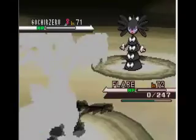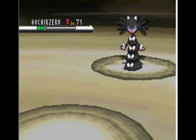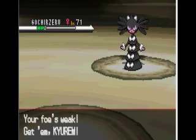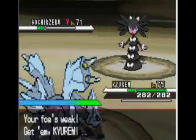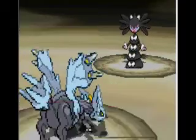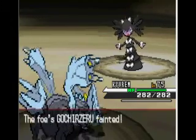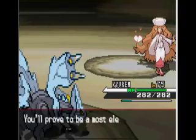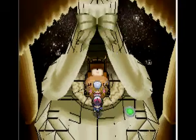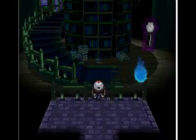I almost killed him but didn't quite make it, so I'll send out Kyurem. I'll revive my Pokemon — actually no, it's a waste. I'll just kill it with Dragon Pulse. I had Pokemon White and Black, and White was my main game, but I just think Pokemon Black looks cooler so I made it my predominant game.